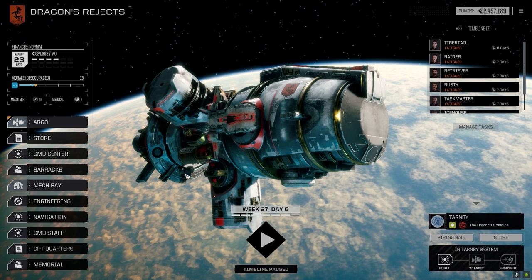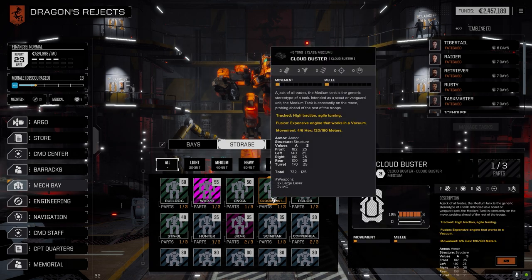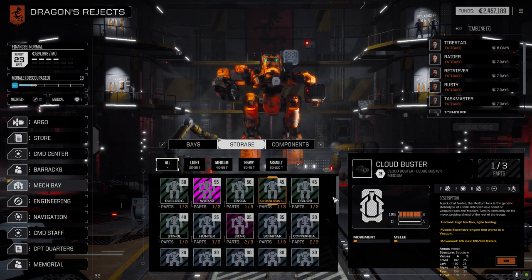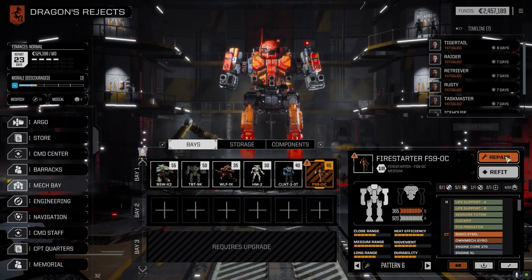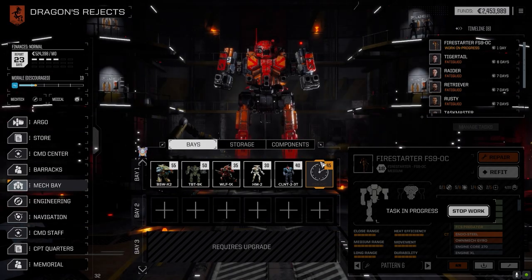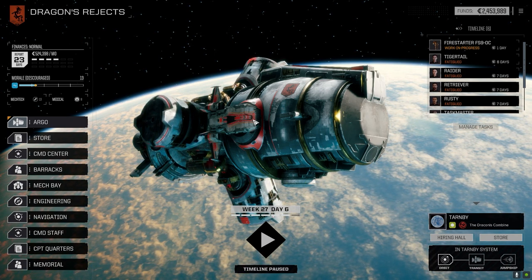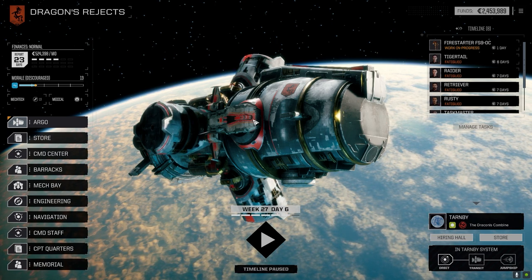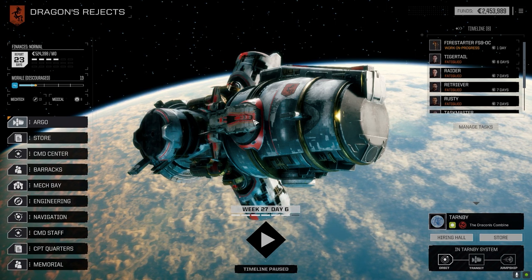Alright, I want to have a look in the mech bay before we end this episode. There's the Cloudbuster — I thought we had more than one part but I guess we don't. We've got nothing we can assemble in here. Hopefully next time we pick up some more parts. Next time we're going to have much more difficult challenges — I'm going to be moving to a one and a half to two skull world. Anyway, I'm going to end this episode here. I hope you enjoyed it — if you did, drop a like. If you haven't subscribed, please subscribe. Drop any comments in the section below — until next time, we'll see you later!